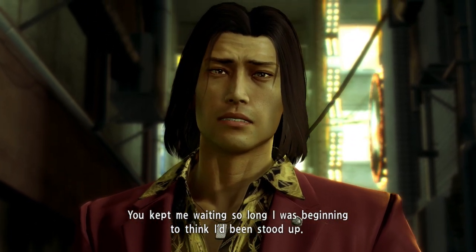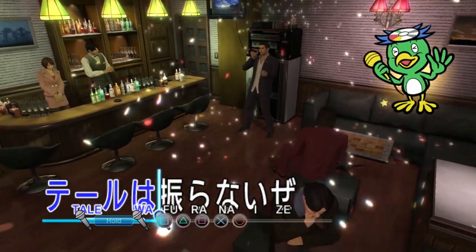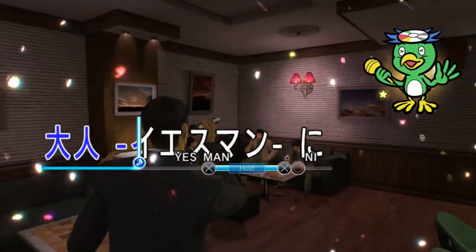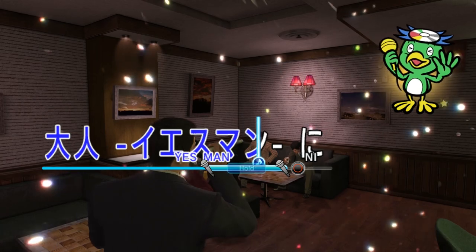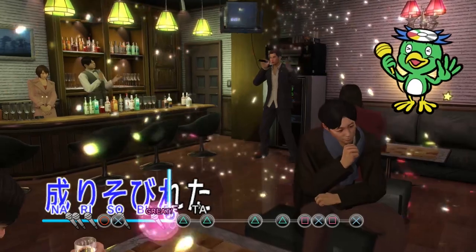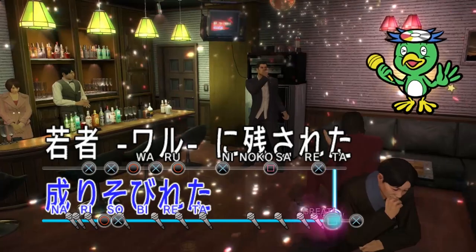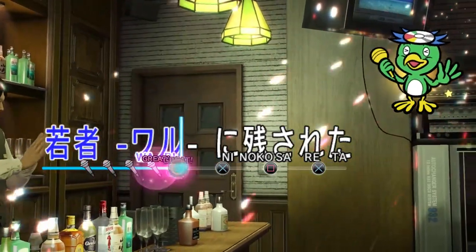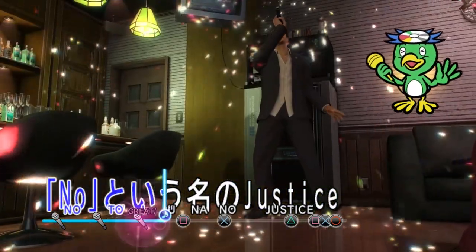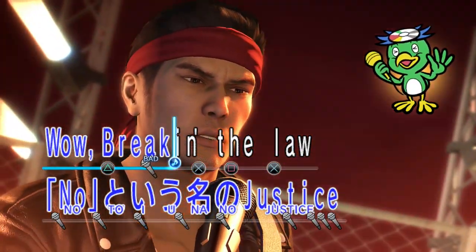Beating up hooligans isn't the only thing you'll be doing in Yakuza 0, as there are a myriad of activities and sub-stories to partake in. The activities include, but are not limited to, disco dancing, telephone clubs, electrical toy car racing, catfight betting, fishing, bowling, pool, darts, a fighting arena, and karaoke. Having these and many more activities is great, but what is truly impressive is the amount of depth a lot of them hold, especially the electrical car racing, which includes both extensive car customization and a track creator. Out of all the activities available, the only one I genuinely didn't enjoy was the catfight betting, as it was designed to both infuriate and waste all of your hard-earned cash. The rest of them are incredibly fun, and you can easily lose hours playing them.